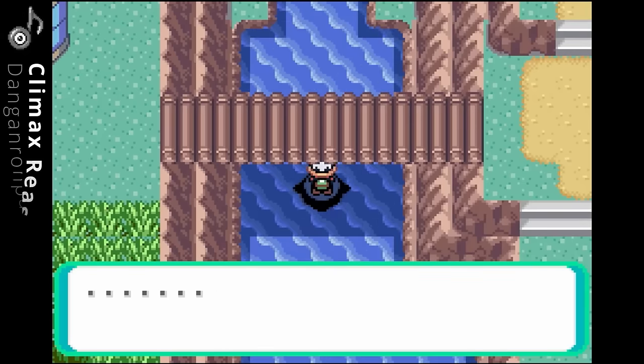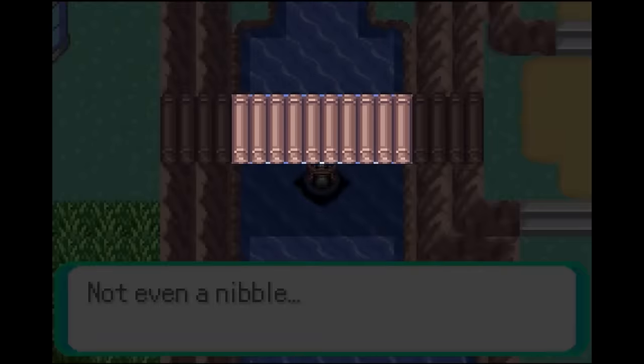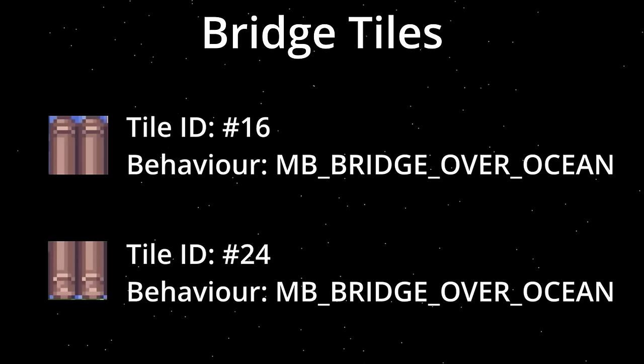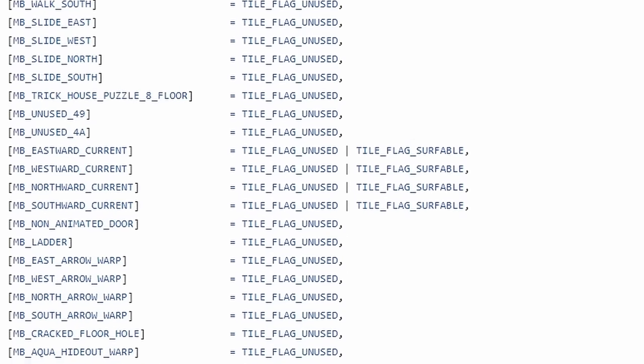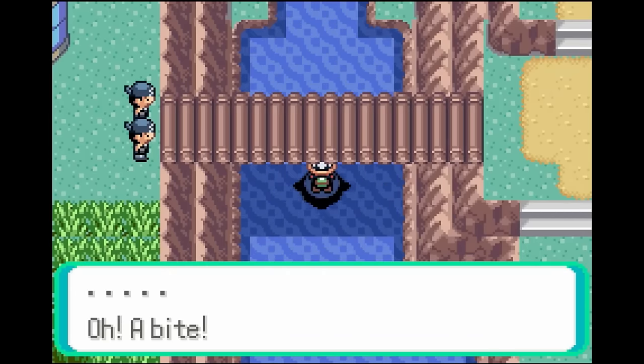But there is still something that's bothering me — why does Feebas not work well under the bridge? Let's take a look at the behavior of these tiles. These bridge tiles above the water have the behavior set for bridge over ocean. This behavior has no flag set at all for it being surfable, so it makes sense that the current code for Feebas disregards these spots. But Feebas can still appear here, and if it does it appears in all spots under the bridge. So what's going on?